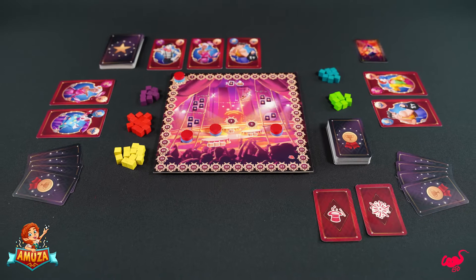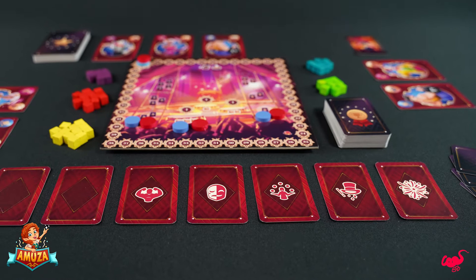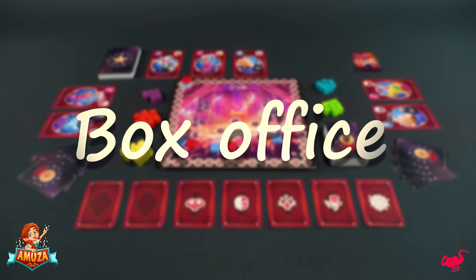The game is played over seven rounds consisting of three steps each. On your turn, execute each step in order, starting with the box office step.